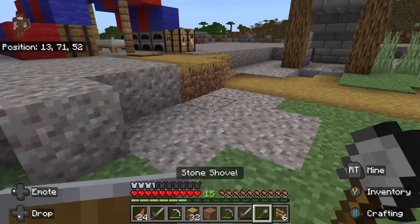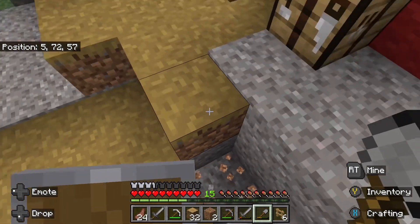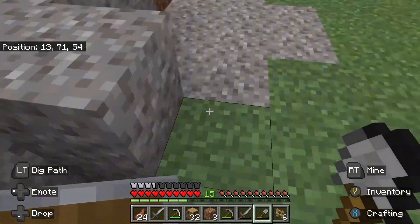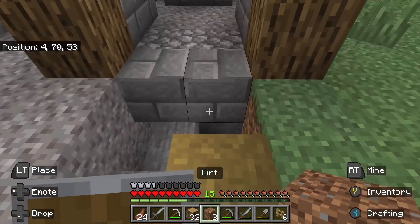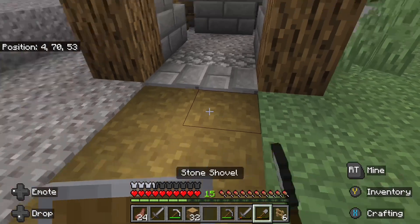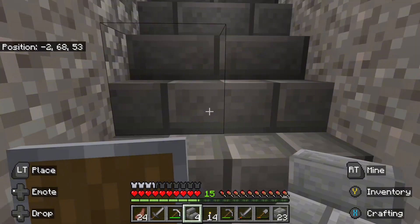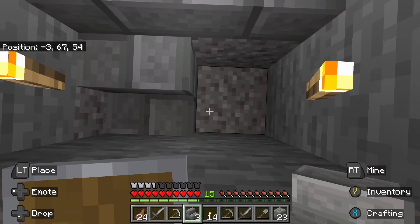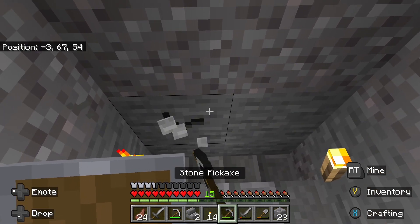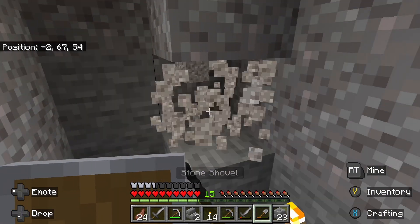I need to get a few more dirt. I'll get it from somewhere where nobody can really see it, because I want this to look very nice. Hopefully if my friends join it'll stay that way. Anyway, I've made some stairs now, which is quite good. Nearly done. There's some torches there and I think I'm basically done with that part.